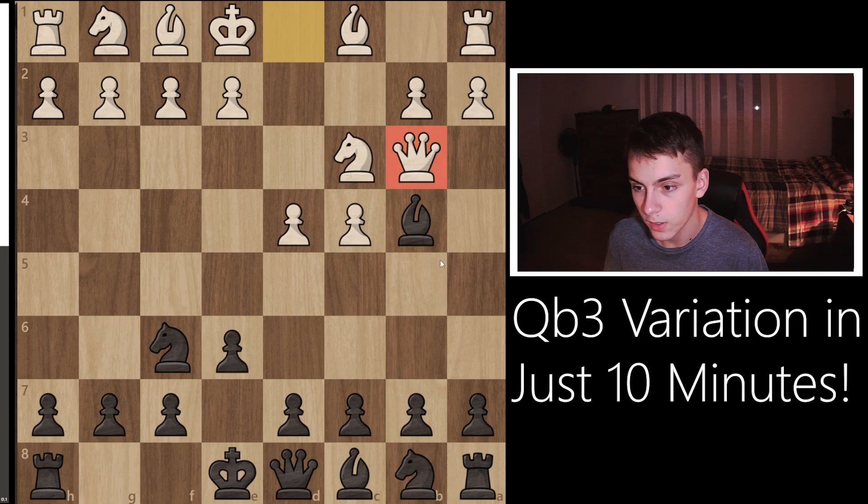After Qb3, we have to respond to this threat immediately. One of the downsides of Qb3 in comparison to Qc2 is that Qc2 sets up the move e4, while Qb3 does not. Also, if we keep the bishop on the b4 square, this queen is very limited in its mobility — it has very few squares and is actually in a pretty bad position.